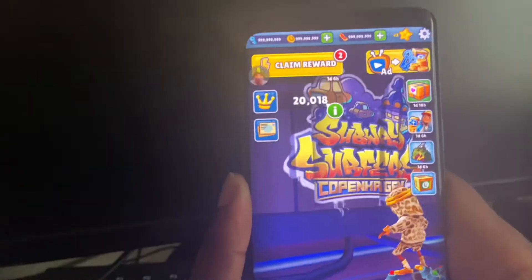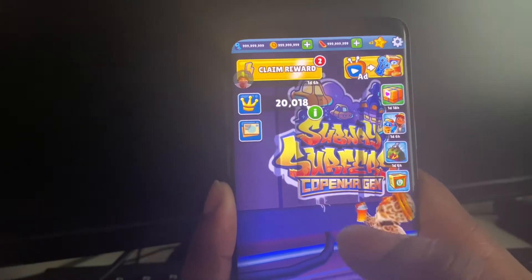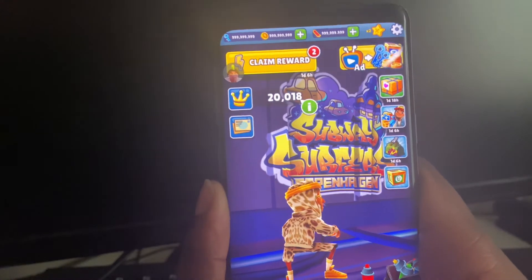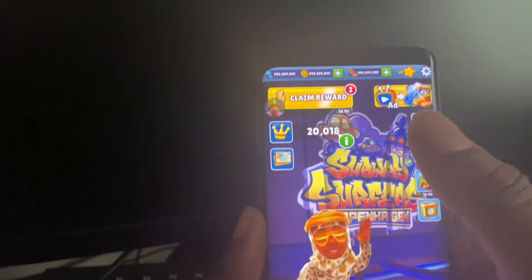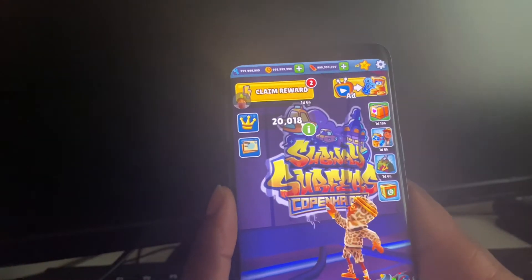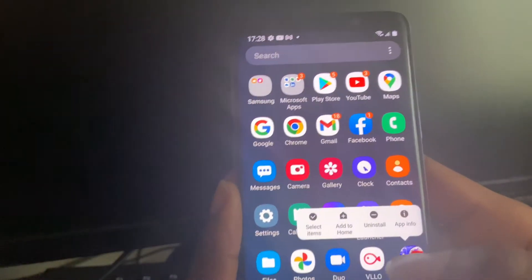The first thing you're going to want to do is make sure your Subway Surfers account is linked to your Facebook account or your Google Play account. If you're on iPhone, make sure it's connected to your Facebook account, so no matter what happens you'll keep all your data and progress. Once you've done that, go to your main menu and then delete Subway Surfers.